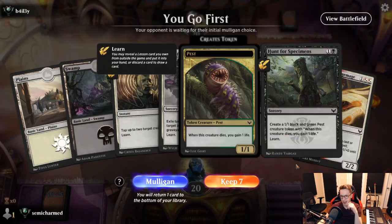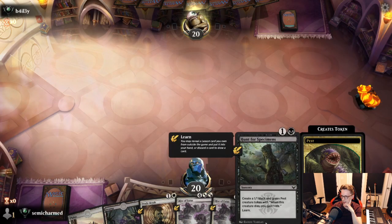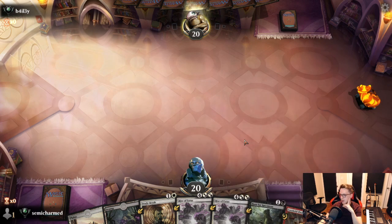Round 1 — we're on the play. We have a 2-drop we can cast, so I like this hand. We'll keep it. We'll be getting Inkling Summoning most likely off of this Hunt for Specimens and go from there.